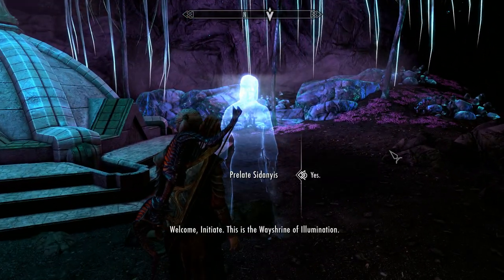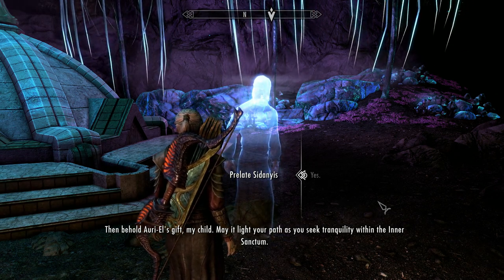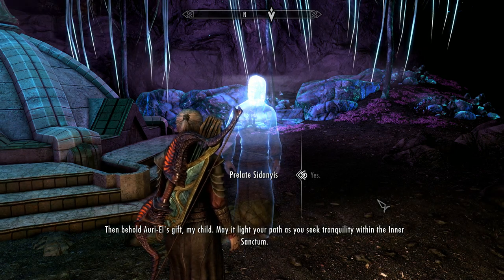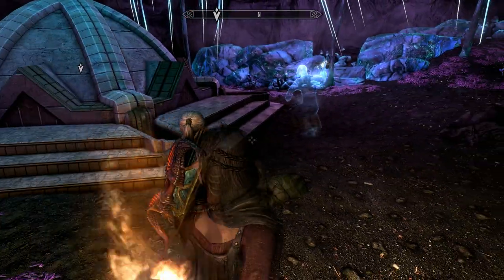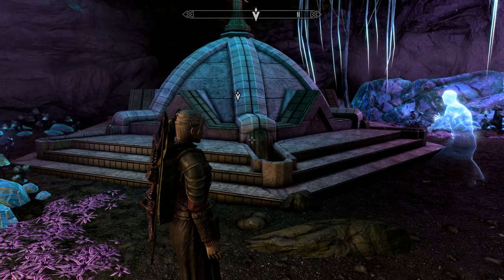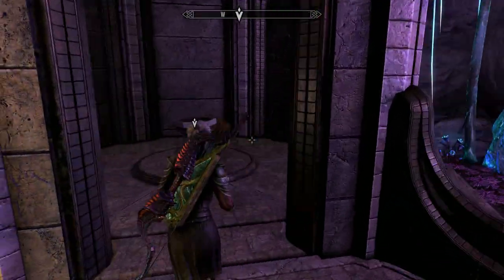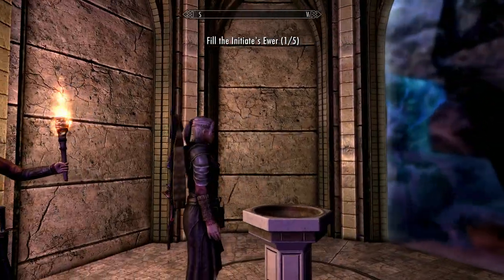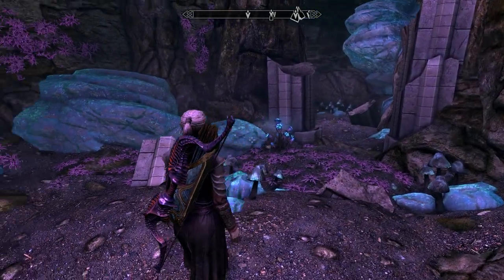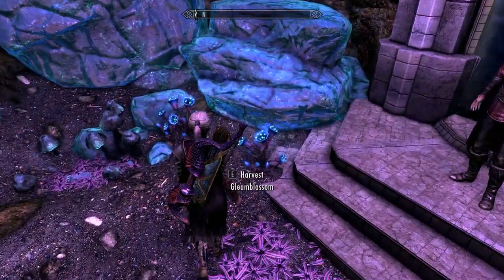Behold Auriel's gift, my child — may it light your path as you seek tranquility within the Inner Sanctum. Thank you very much. We can draw the water now — wow, that's the first one of five. Fantastic. So it looks like we've survived Darkfall Passage, which is fantastic, and we can now head up to the Forgotten Vale.